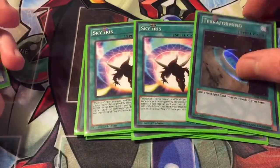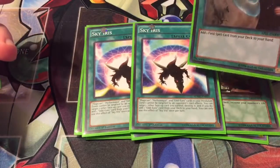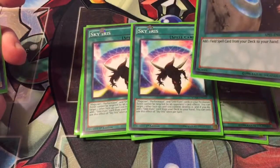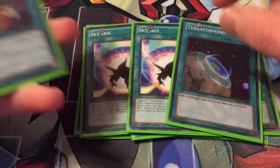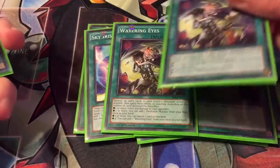Two Sky Iris and a Terraforming just to try to get to them a little quicker. Sky Iris makes it so your magician, Performapal, and Odd Eyes cards in the pendulum zones can't be targeted by your opponent's card effects, which is quite nice. You can also target one other face-up card you control, destroy it, and then add an Odd Eyes card from your deck to your hand.